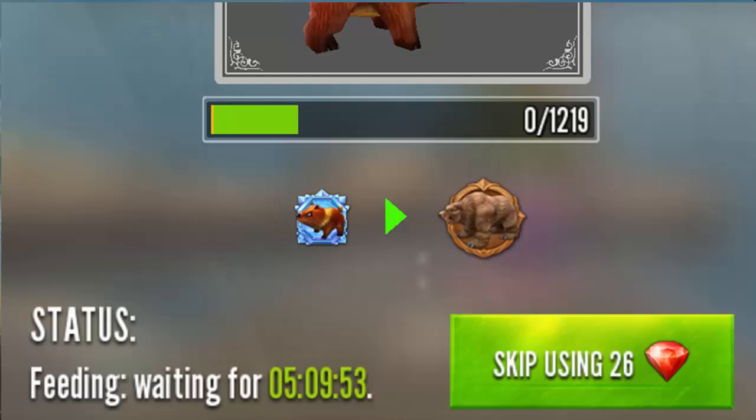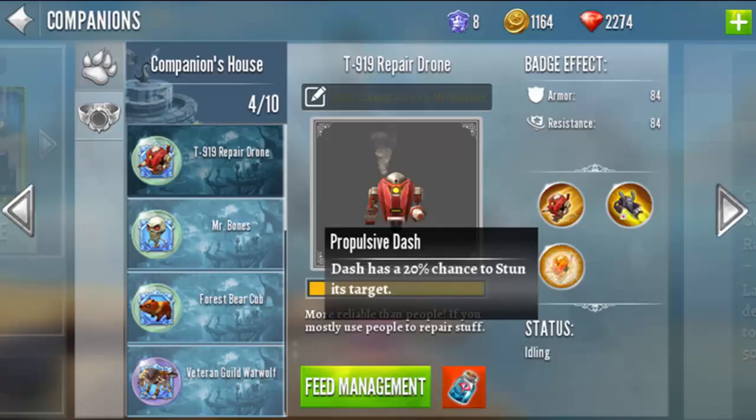As you can see here, this fully evolved robot companion has three different skills. The one displayed here shows a skill that can cause a stun condition on the target. So there's some pretty cool stuff you can do with your pets.